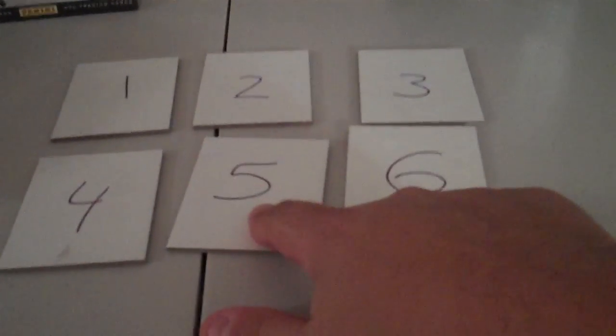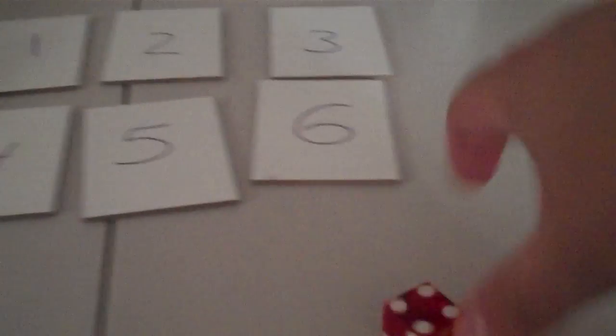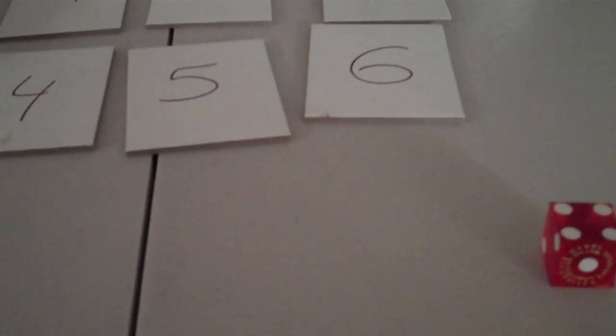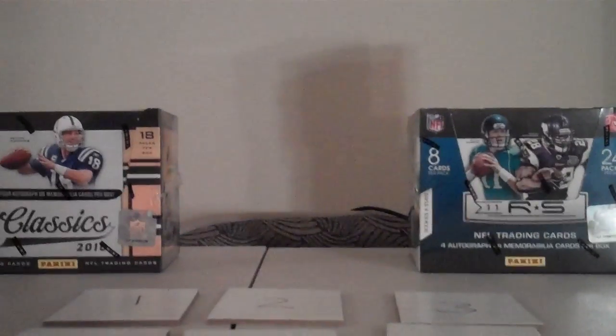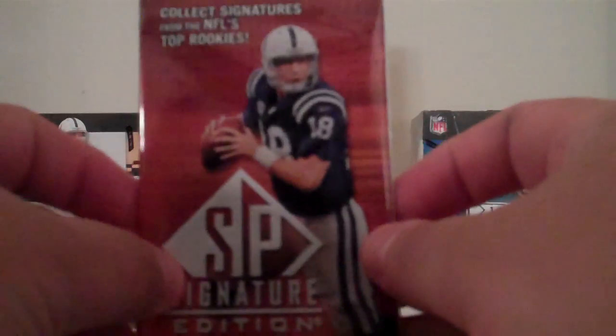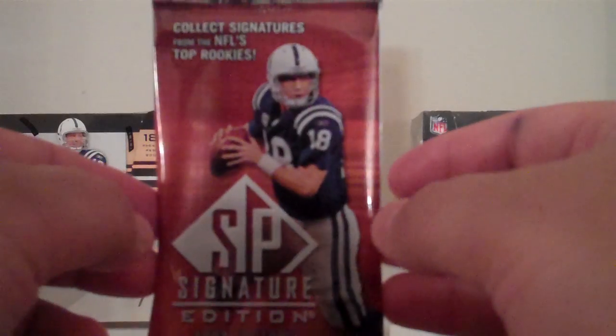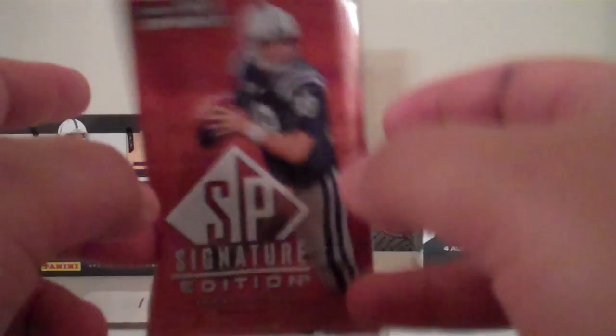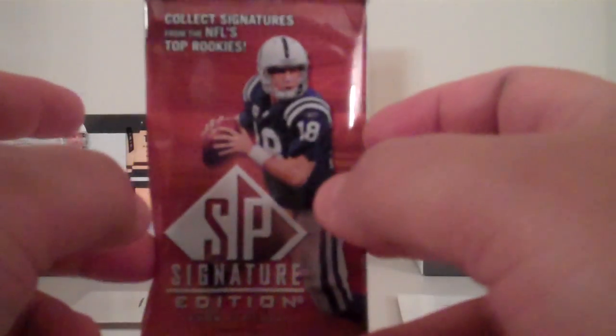Then I roll a die, and whatever team is on that number — say number four comes up, whatever team's on four — we'll go into the Craps portion of the bonus. Let's open up this pack and see what cards are in here. All these cards will be sent out as if they were part of the regular break — jerseys, autographs, numbered cards, rookies. We have pulled redemption autographed rookie cards out of here before, so you never know. Let's see what six teams are eligible for the bonus.